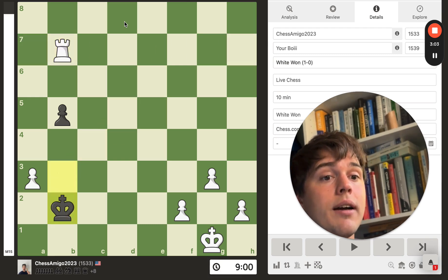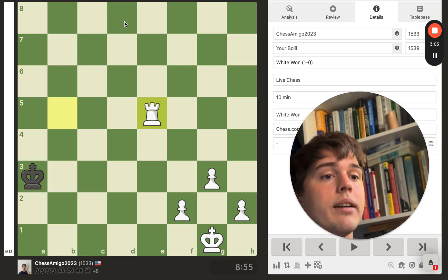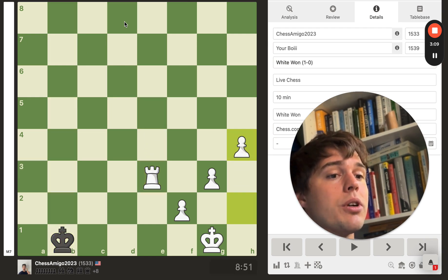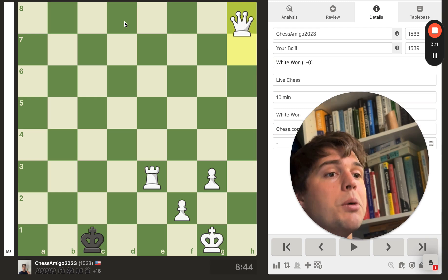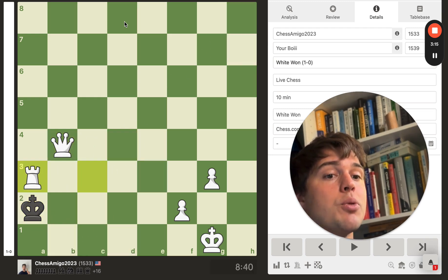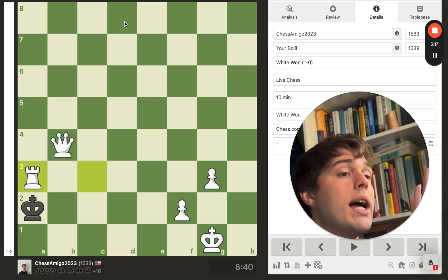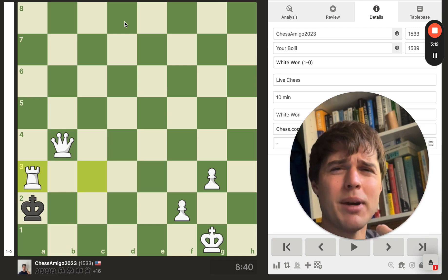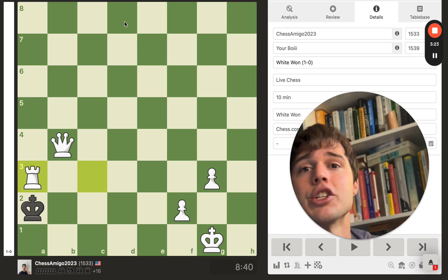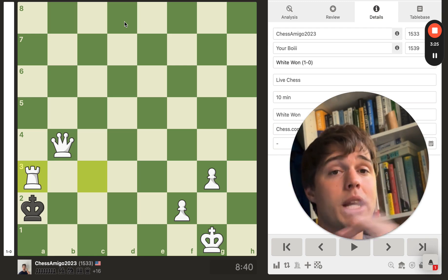The king is coming over here — that's fine. I'm going to block your king into the corner; you can't really do much. Just going to promote, and here we go: a ladder mate situation. After this game I think I did like a 37% game accuracy.